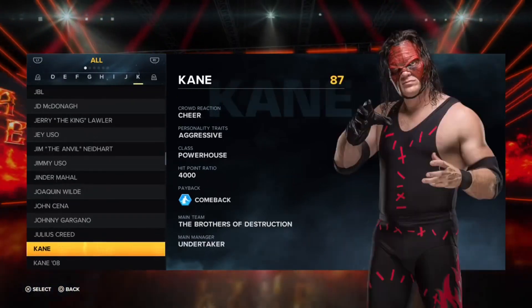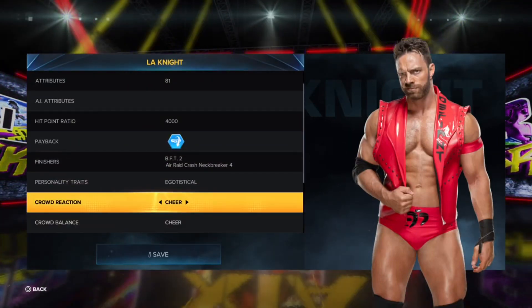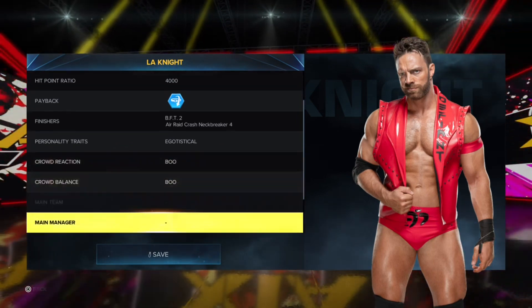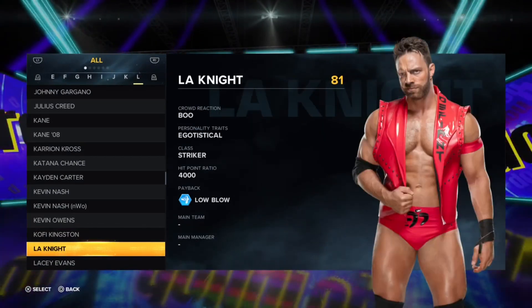If I wanted to turn LA Knight heel, I would go to this option and select 'Boo,' then save and save all settings. If you have a Universe Mode save, it'll ask if you want to save into your Universe Mode save slot as well.